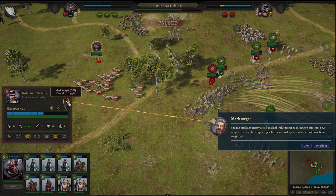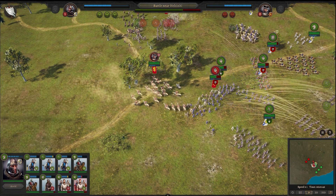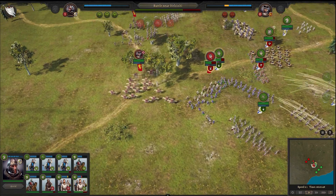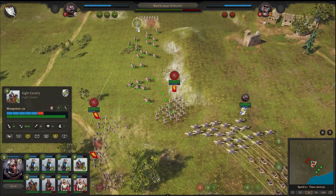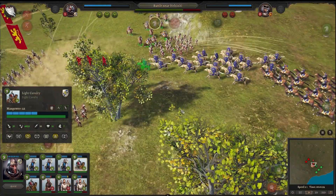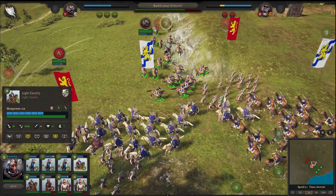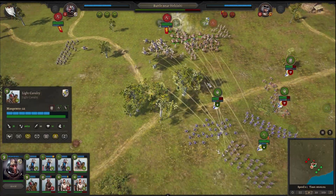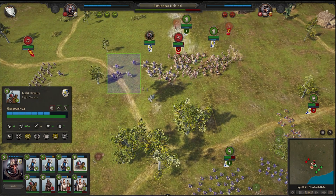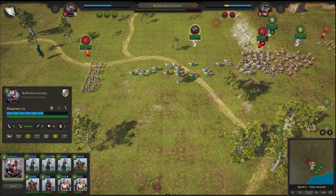Enemy cavalry incoming. We can mark them — a high-value target. So they will set him as a B target, if possible. And now these will attack archers from behind. My life is precious.